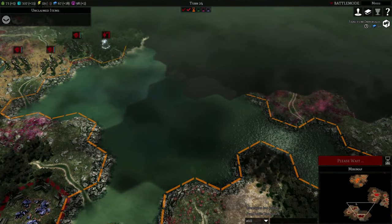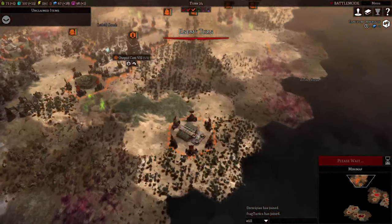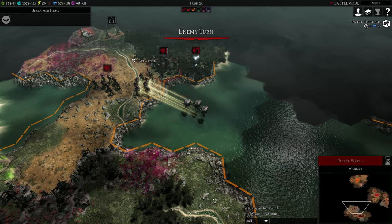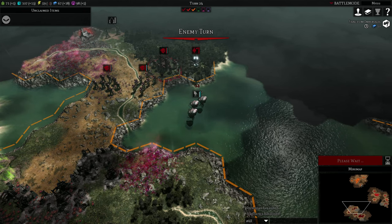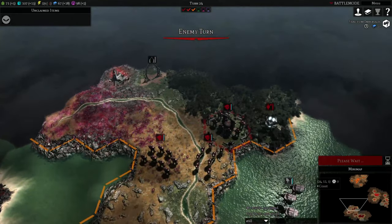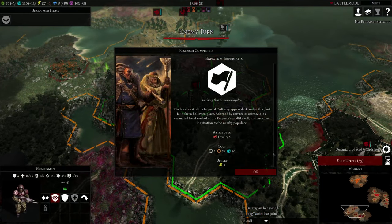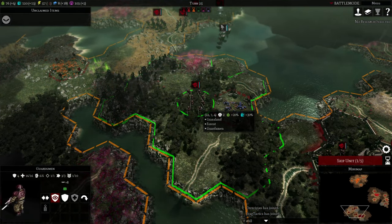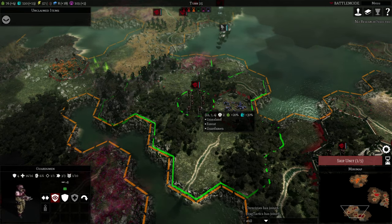Right guys, when you've finished your turn, we're going to end the episode. Here come the Enslavers — let's get them with the Overwatch. Can they do anything to you from the water? I'm assuming they can, they're floating. Okay guys, we're going to end the episode here. Thanks for watching — let us know what you think about the series so far in the comments section. We'll catch you next time. See you later, guys.